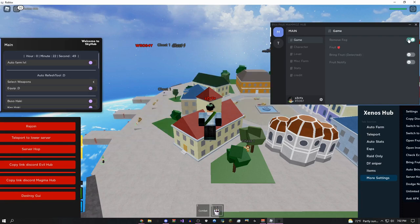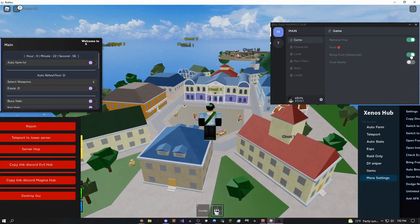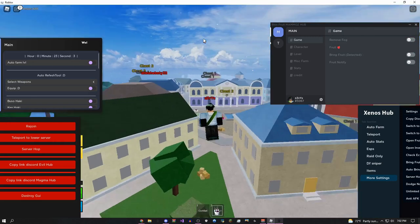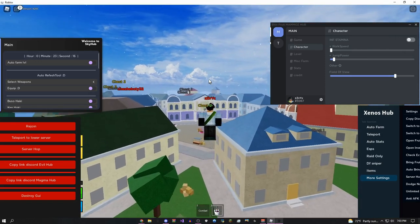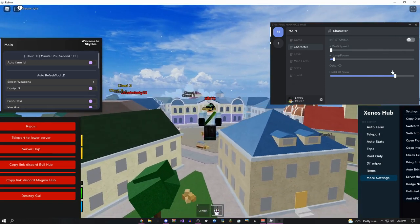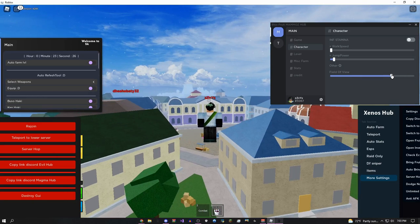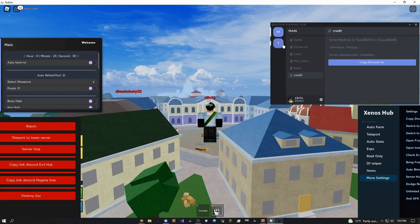You can do remove fog which basically just clears up the atmosphere in the map so you can see better. You can bring fruit — if it says detected that just means their anti-cheat kind of detects it sometimes, but I've never been banned with it. You can also do fruit notify which notifies you when something spawns without automatically giving it to you. There's infinite stamina for your dashes and abilities, and you can switch your FOV — I keep it at default but you can make it bigger. There's also a boss farm and stats section, and the GUI is themed to look like Discord.